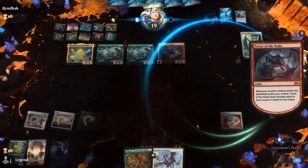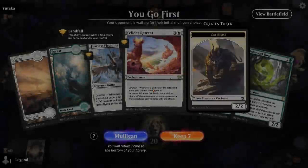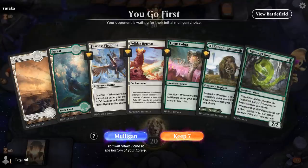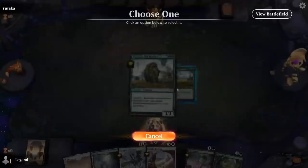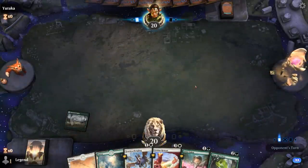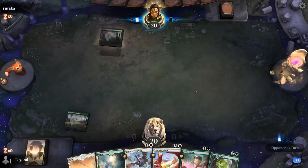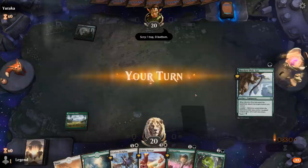Onto the next one. We're on the play with a fine opening hand. Play Mammoth as a land on turn one. Turn two, probably playing Cobra to ramp into turn 3 Retreat. Although we'll see, because if we don't draw a land, Retreat's not all that exciting.